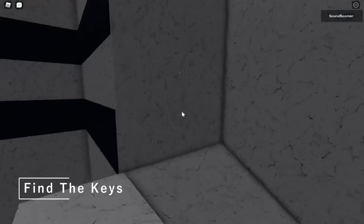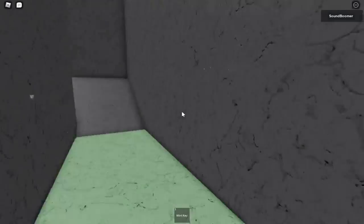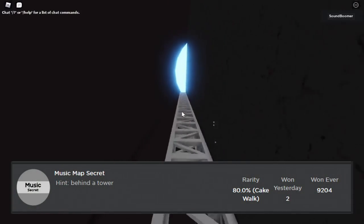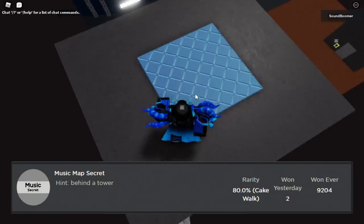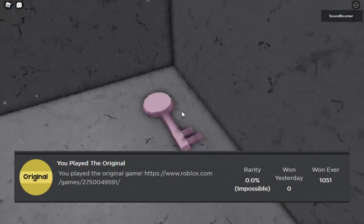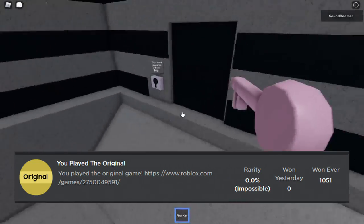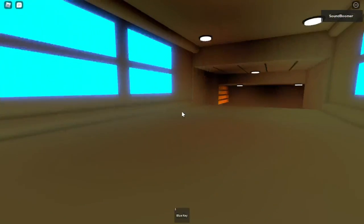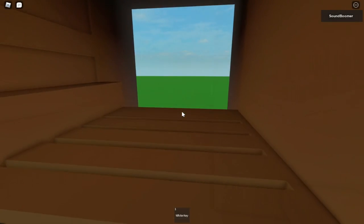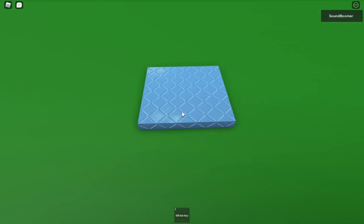Find the Keys. This puzzle is actually very neat and I had a great time playing it. It's easy and straightforward, but there are two badges that players can have trouble with. Hidden badge: behind the building in Music Man, there's a trust that leads to the badge. Play the original: the badge description has the link to the old FTK — play it and then come back to the new one to get the badge. Find the Keys Factory is a sequel to FTK with only one level. The badge is located at the end of the level — you really can't miss it.